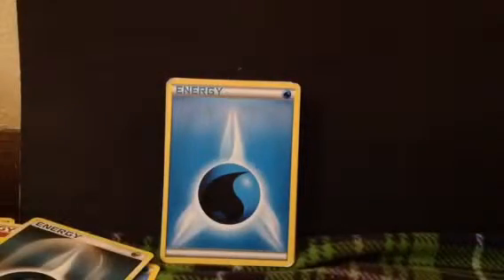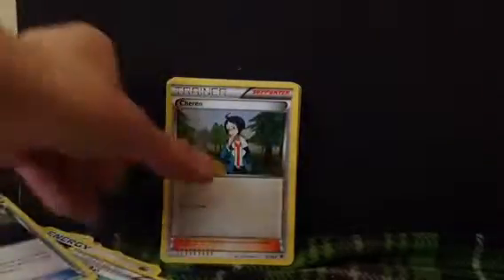Sandshrew. Gongaluna. Water Energy. Receiver. Fighting Energy. Another Fighting Energy. Water Energy. Darkness Energy. Lightning Energy. Water Energy. Water Energy. Great Ball. Heavy Ball. Charon. Energy.